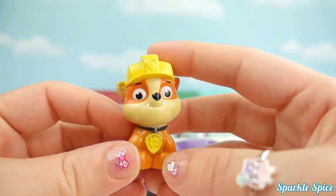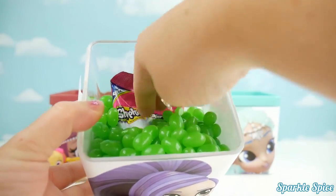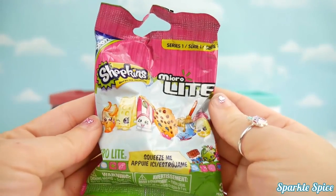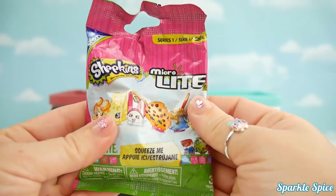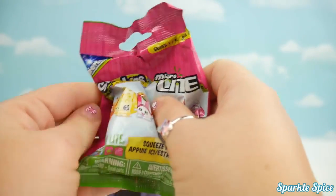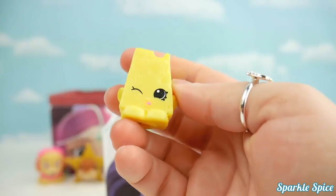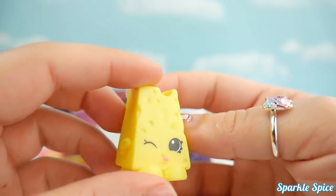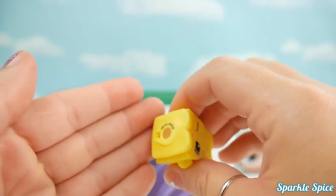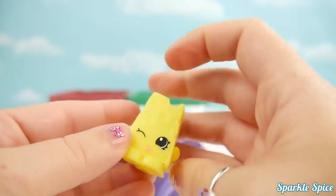What other surprise do we have in here? Let's dig out and see. Oh my goodness, that's a Shopkins micro light! We have to squeeze it in order for it to light up. We've got Cheesy - come on out Cheesy! Let's see you. Here's Cheesy, super squishy, and if we give it a squeeze, Cheesy lights up. Lots of fun!